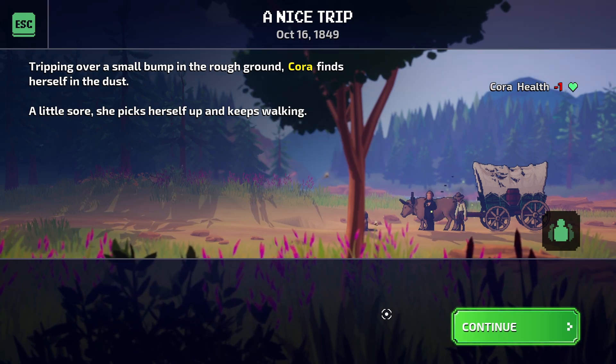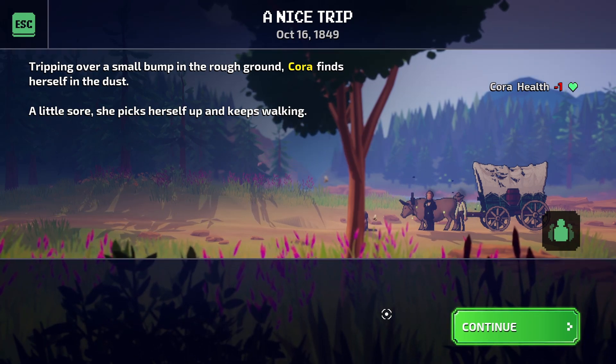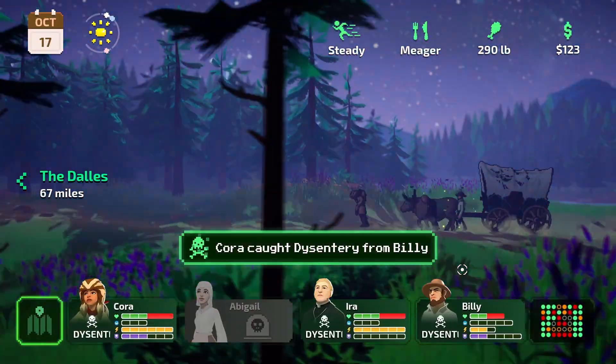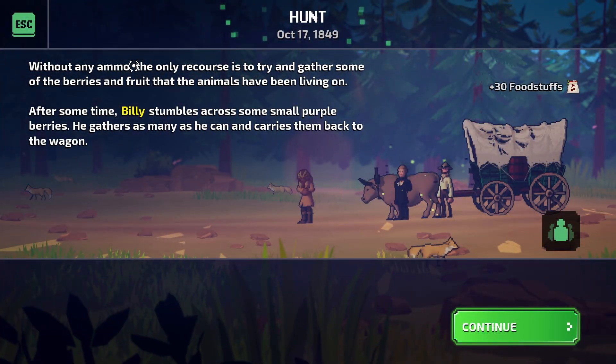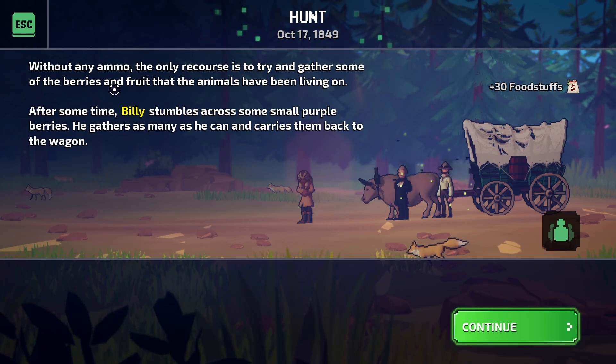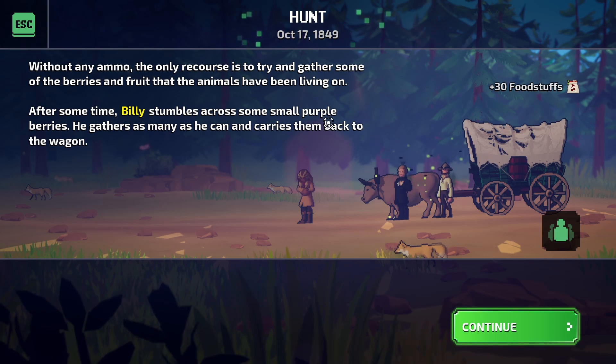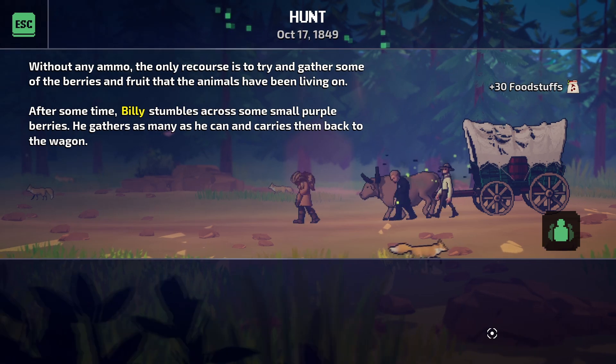Tripping over a small bump in the rough ground, Cora finds herself in the dust, a little sore. She picks herself back up and keeps walking. Without any ammo the only recourse is to try to gather some berries and fruit. After some time Billy stumbles across some small purple berries. He gathers as many as he can and carries them back.